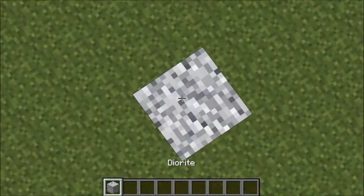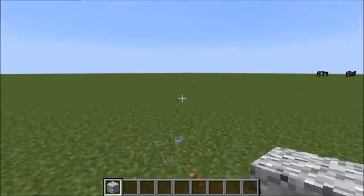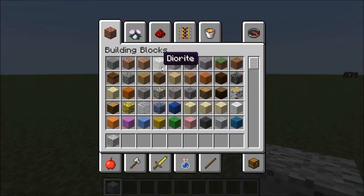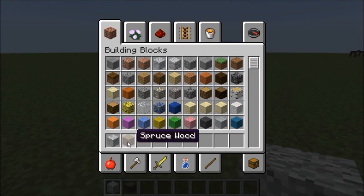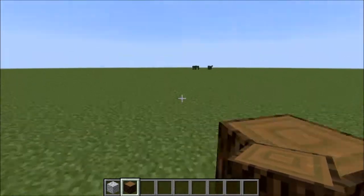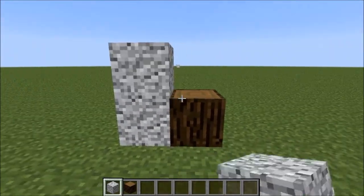This is diorite. Diorite is one of the new stone blocks that we have, and the reason I'm super excited about it is because it's kind of what I've been waiting for. As I said on my Twitter, I'm going to show you guys how to do a Tudor style build, so we're going to use diorite and some spruce wood. Diorite is the only thing I've found so far in survival Minecraft that really looks like the kind of plaster they would have had on these medieval Tudor buildings.